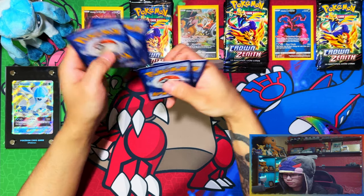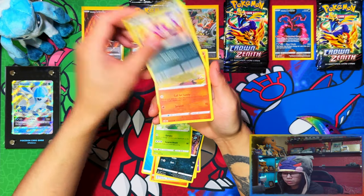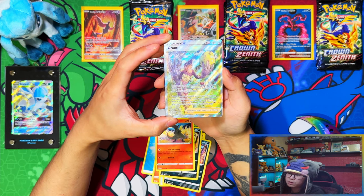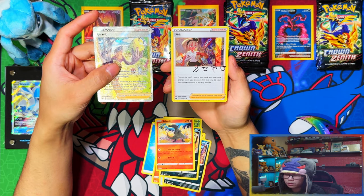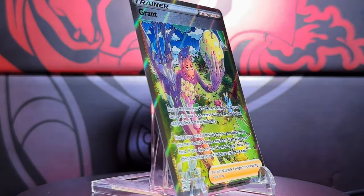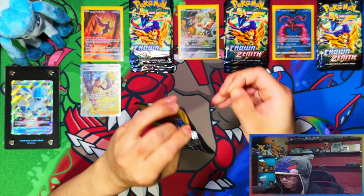Three, four - from the back, are we gonna get first pack magic? Water energy, Salazzle with Candy Dust, Clocks, Heliolisk, Scorbunny, Furret, Landorus... Let's go, first pack magic! But it's a full art plant which I've already got. And a holo Baxcalibur - do I need Baxcalibur? I'm not too sure. All right, so we got first pack magic from Articuno, but it's a card I already got, so that's a bummer.